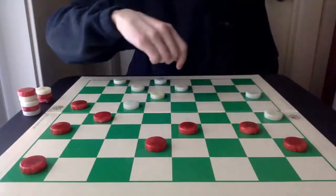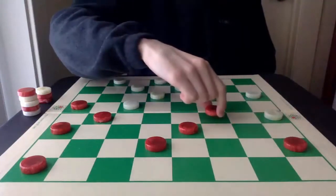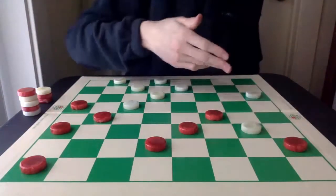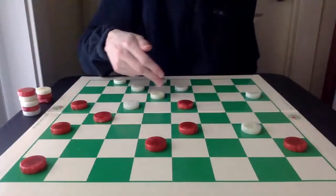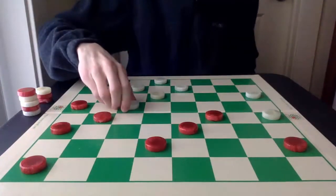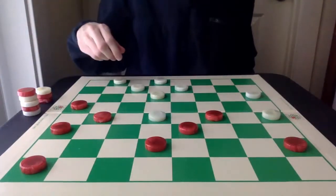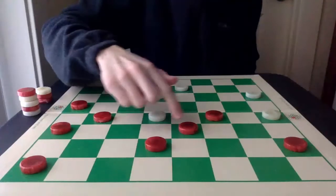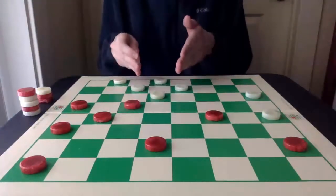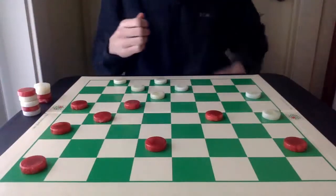So, White's going to go here next. Red's going to move up. Now, White has to be careful. It can't just advance to get a King because Red has the two for one here, so that's no good. So instead, what White does is it pitches this piece here, breaking up this three-piece column and maintaining a very solid defensive line here, even though it's a piece down.